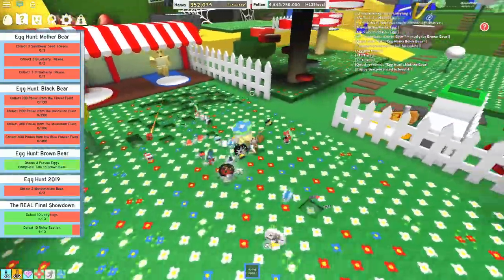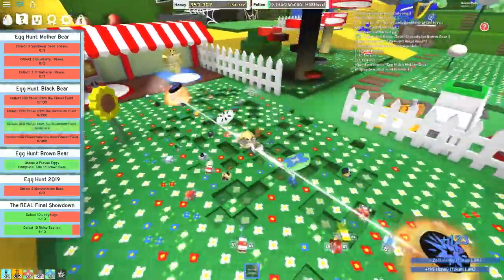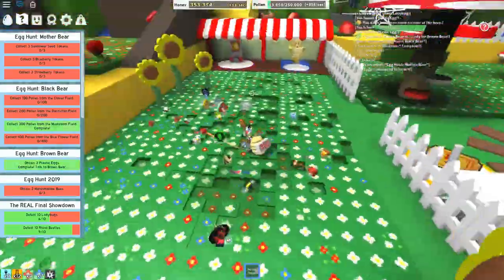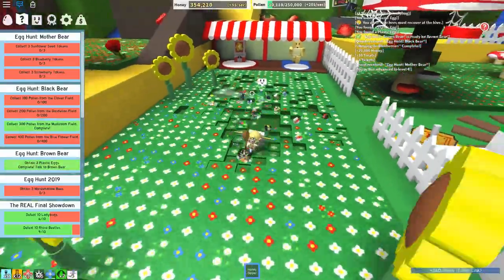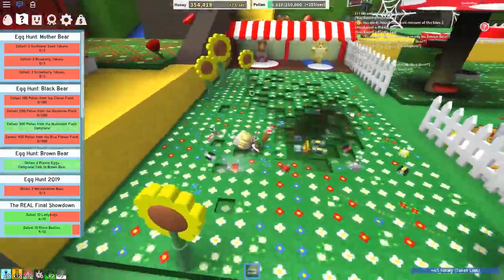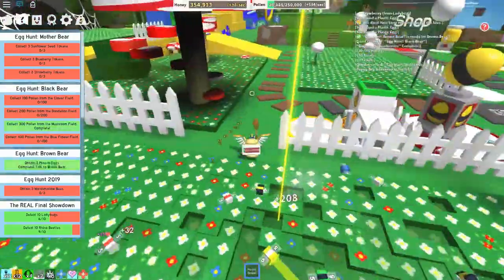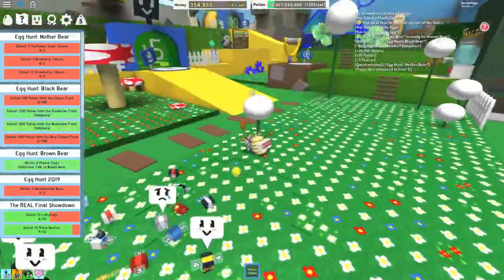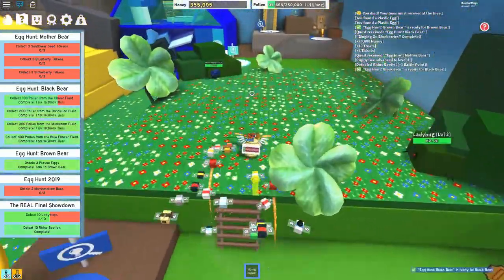The sunflower seeds you can find here in the sunflower field. I'm going to speed it up quite a bit because this part takes some time. You'll see little things that look like seeds — they're round tokens with little seeds on them. I wasn't having much luck getting that one so I figured I'd go and finish up what I need to do for the Black Bear first.